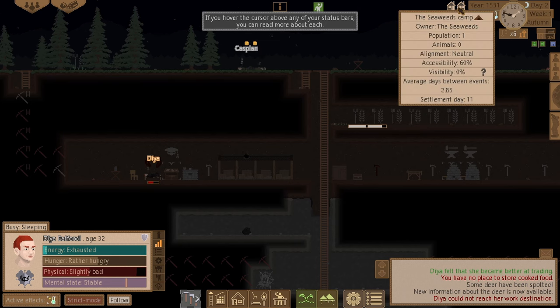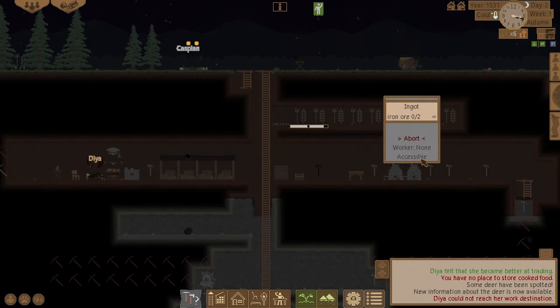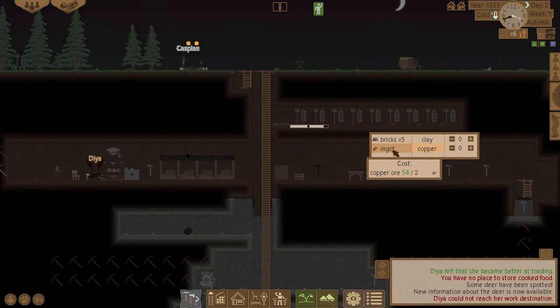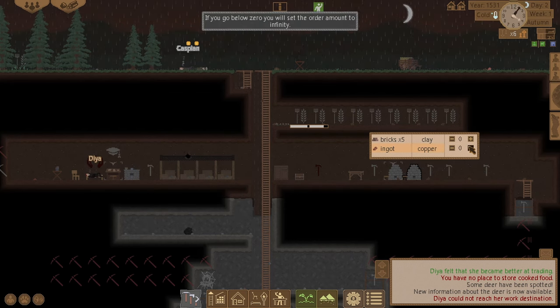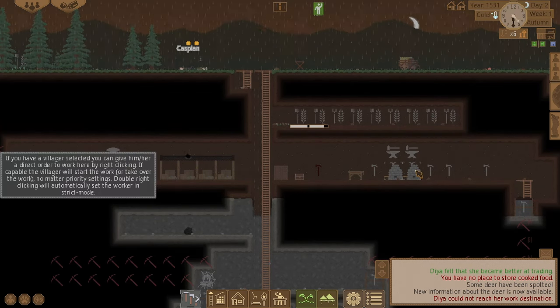What day are we on now? Settlement day 11 — okay, nothing too bad. I just need to heal up. I just need some copper ingots. The copper ingot is letting me make one now — let's make one of them.